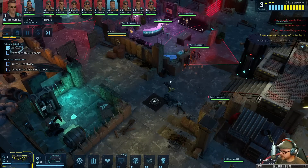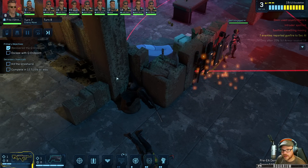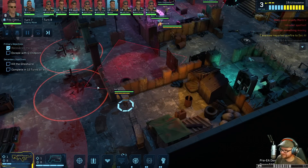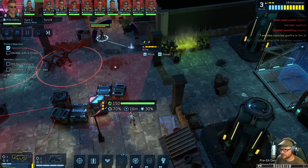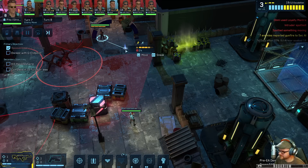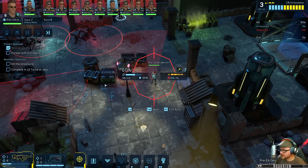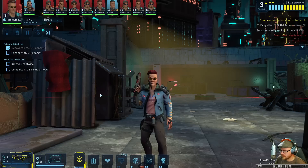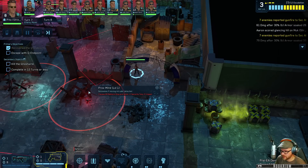Is it laying on the ground? Dead buddy. It doesn't say anything like it's still been done - this is the demo so I just say... it does say escape with QN endpoint as if we need to go get it. I don't know, we may not be able to win this now. I blame it on the crash - clearly that's what the problem was. It certainly wasn't me.